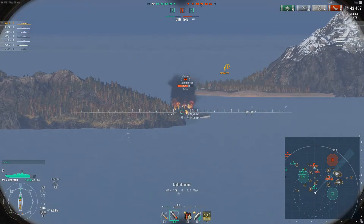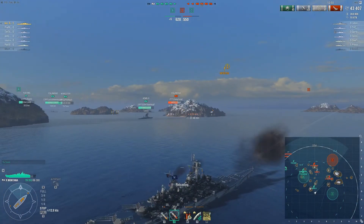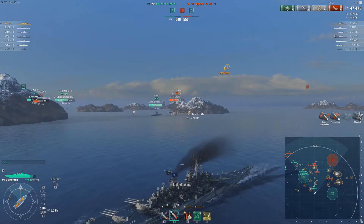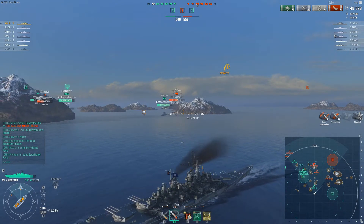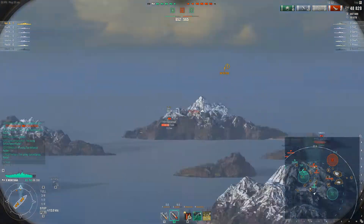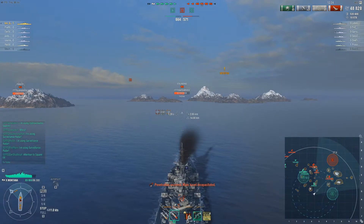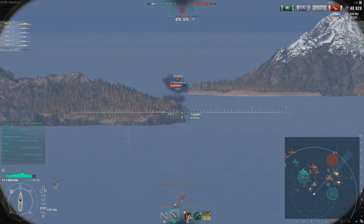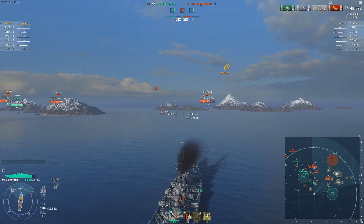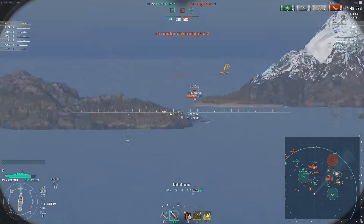Pref and Sol in the A cap are trying to push up on the Stalingrad and Yamato as well. I'm still trying to get some damage on the Stalin and keep him occupied. Studi no longer had the best position to help out, so he starts moving up to help with the Yamato and the Stalingrad over at A. I need the Stalingrad dead - Andy, I think he's giving you broadside. Andy, the Stalingrad's looking at you.